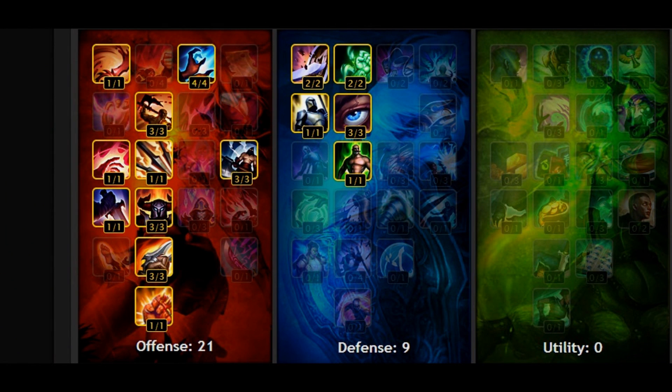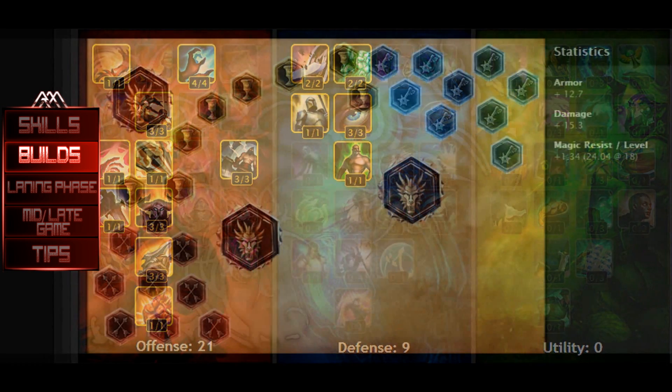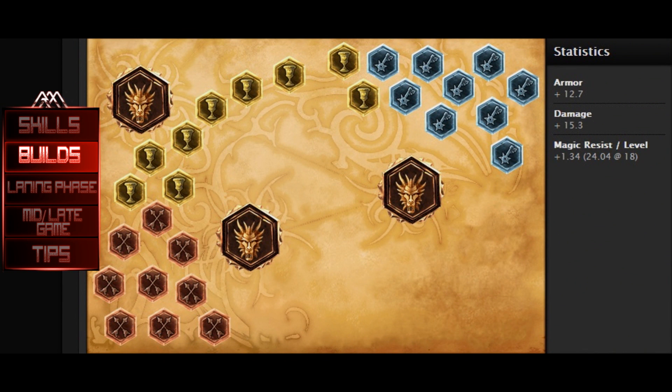Starting off with the masteries, I run 21/9/0, which is quite a standard page on any AD assassin. I personally feel this is the most ideal page for Zed. I get 9 points in the defense tree — I don't need anything from the utility tree, and those 9 points in defense help quite a lot in the laning phase. For runes, I simply run flat AD reds and quints, flat armor yellows, and MR per level blues. This page is also extremely standard on most AD melee assassins, with some exceptions.